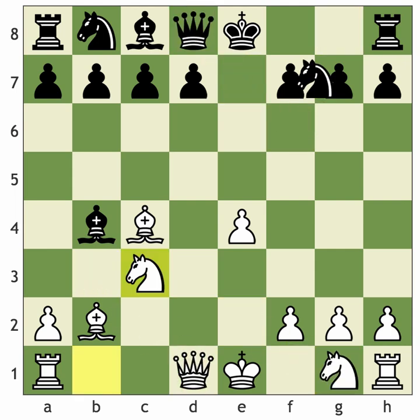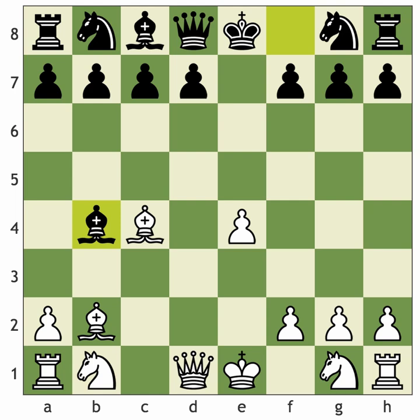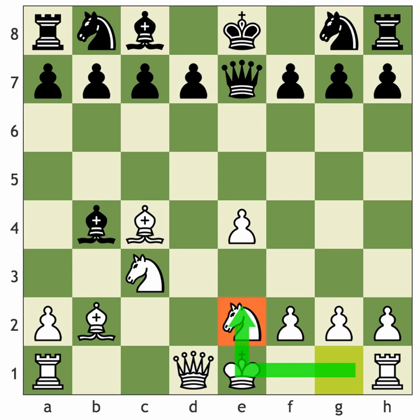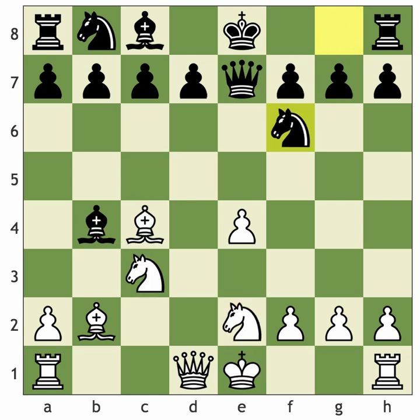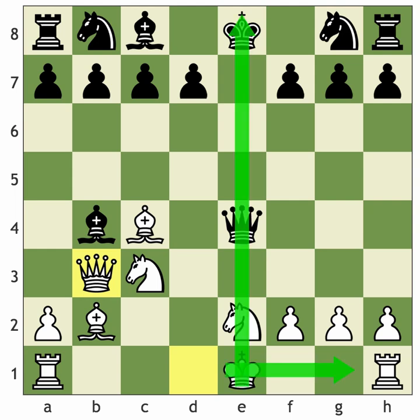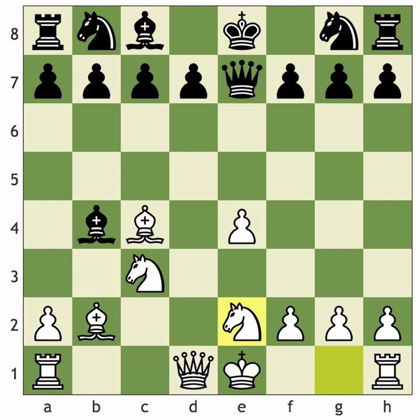In a game with bishop b4 check, knight to c3, and then queen to e7, I recommend the knight on e2 because if black ever takes on c3 we recapture and still have a knight coming to d5. Knight to f6 is logical; queen takes e4 would be suicidal since we play queen to b3 with too strong an attack - too many pieces developed, castling soon, rook on the e-file toward the king.